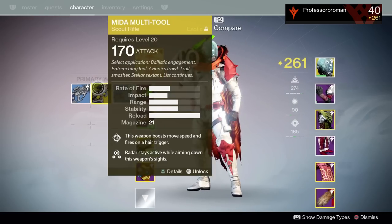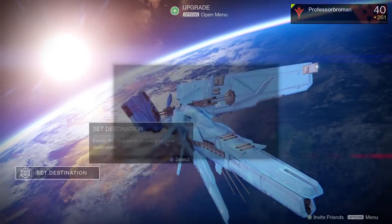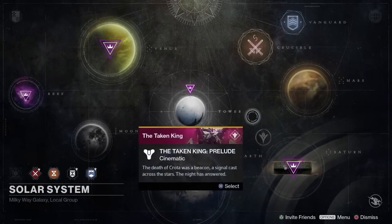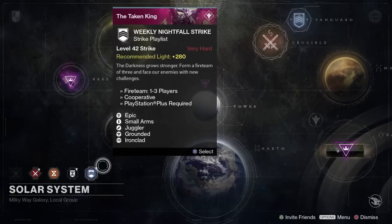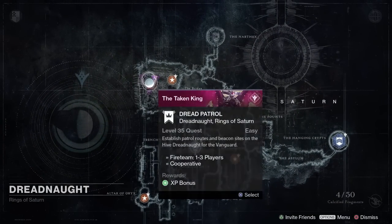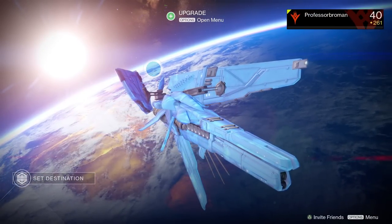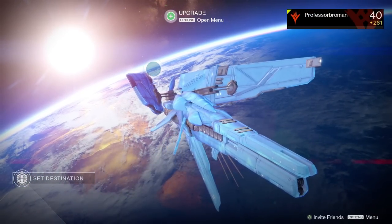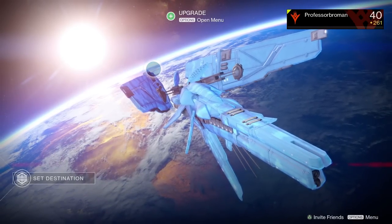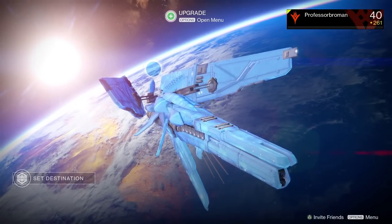That's pretty much my rundown for this week — my report card. Three raid completions, a whole lot of nightfalls full of nothing, a whole lot of exotic farming full of nothing, but still lots to do. All in all this week, I sunk about 60 to 70 hours into Destiny after The Taken King launched, and I still have piles of stuff I haven't completed, which bodes well for the game's longevity and makes me really happy.